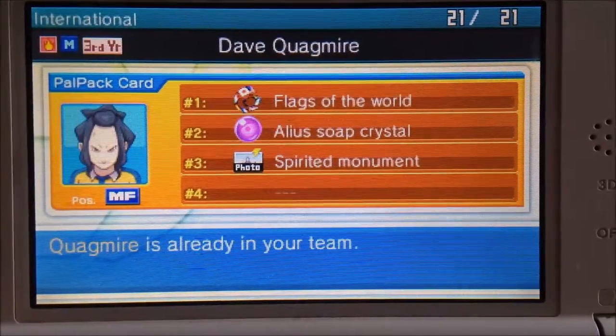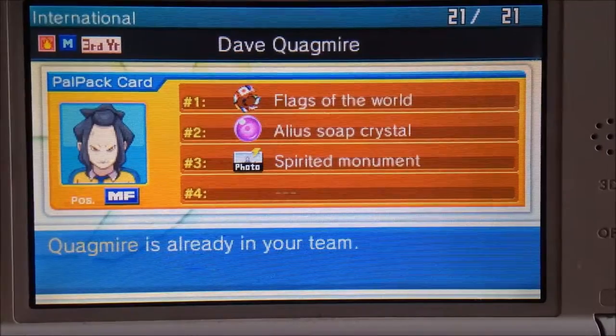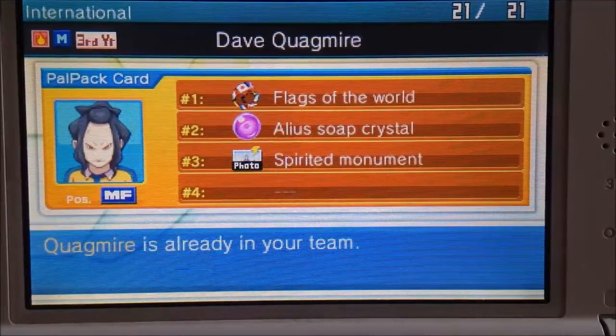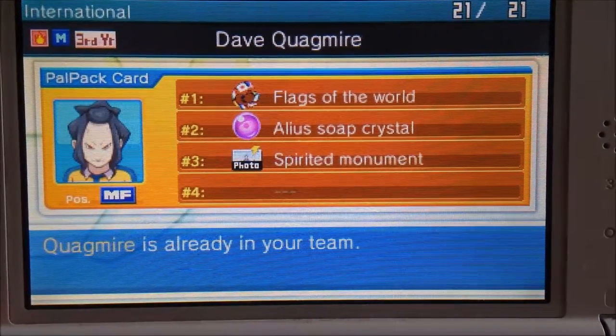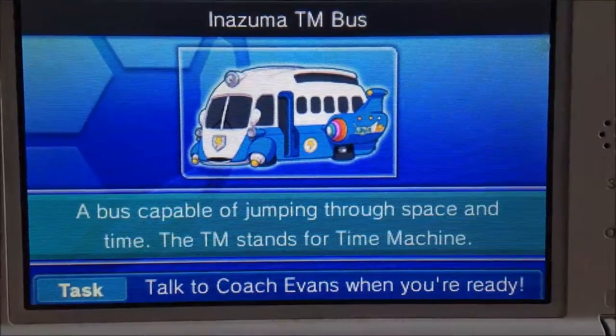First you need Quagmire, and here he is. For Quagmire you need Flags of the World, Alias Soap Crystal, and a Spirited Monument. I'm going to do Flags of the World and Alias Soap Crystal both at the same time because they're both items you can get on the same competition route.